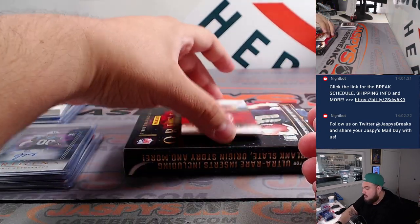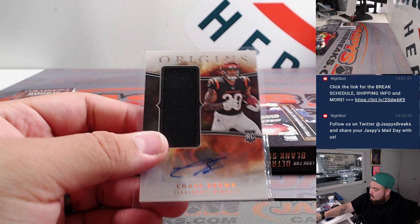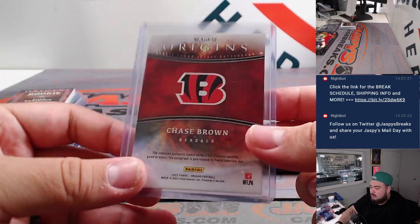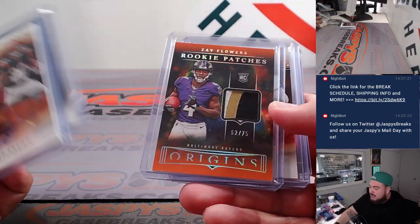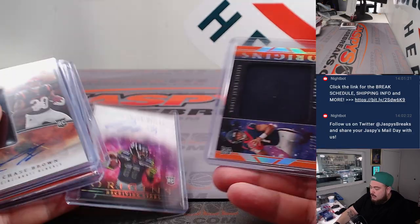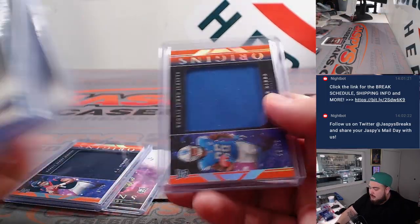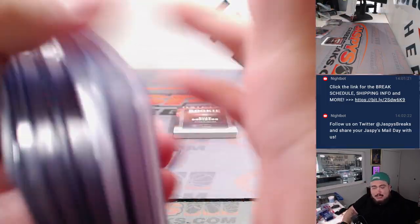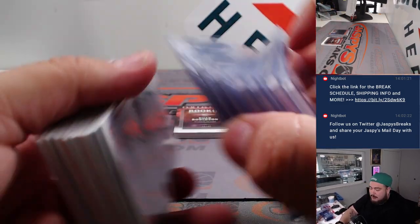And the last one here is an RPA — Chase Brown, not numbered. Bengals went ahead. All right and there you go guys, quick little four-box break. Ended up getting some nice stuff — that CJ Stroud relic, obviously the BJ Robinson book was a big one, LaPorta. Like I said, there should be a lot more remaining guys since it is a 16-box case, so I would definitely still grab some teams if you guys want to run it back.